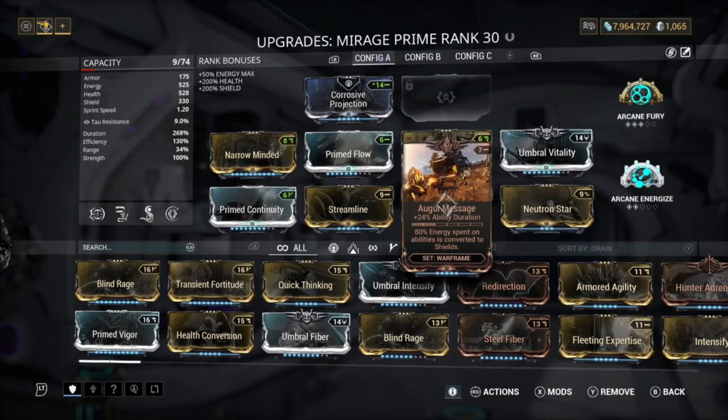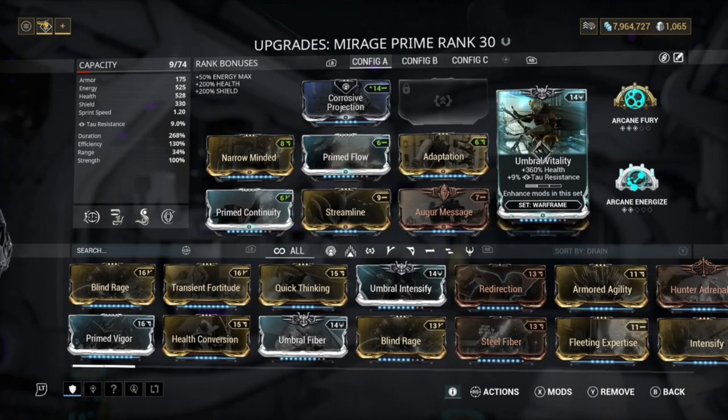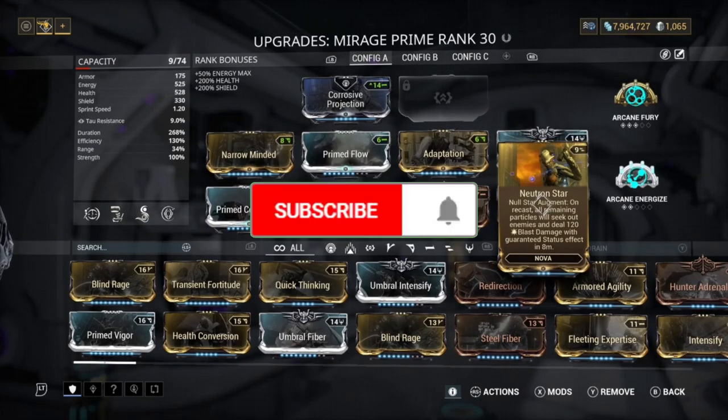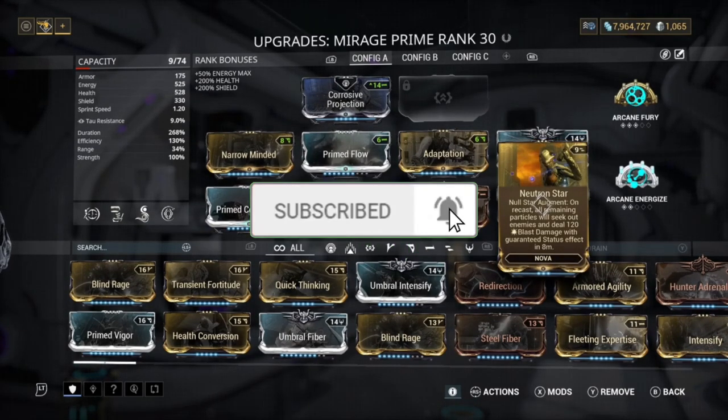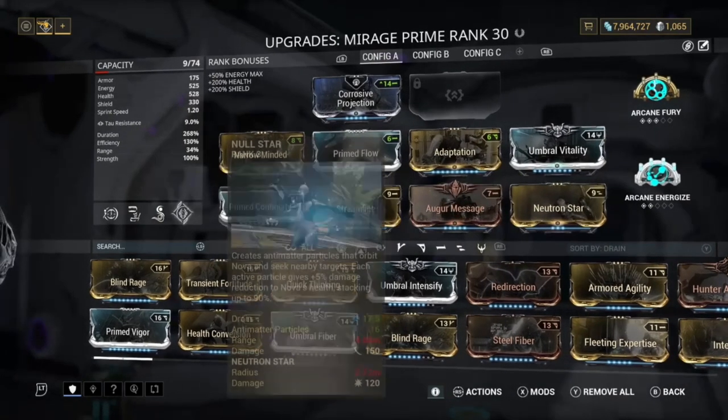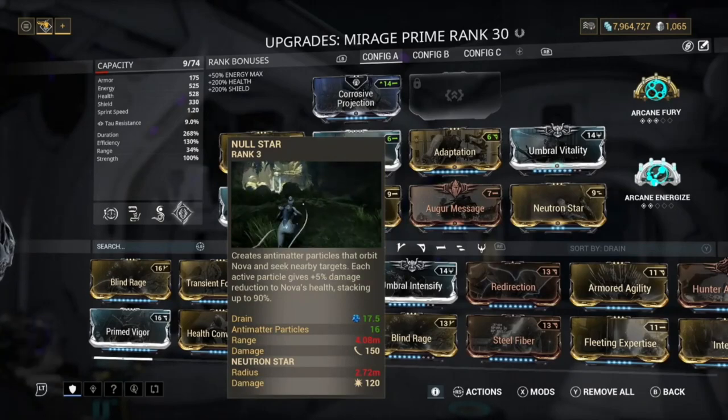We've got Adaptation for more damage resistance, Organ Message for more ability duration, Umbra Vitality for health, and we also have Neutron Star on here. We use Neutron Star not for the damage — it's just so we can recast Null Star. When you have this equipped you can actually recast your Null Star.